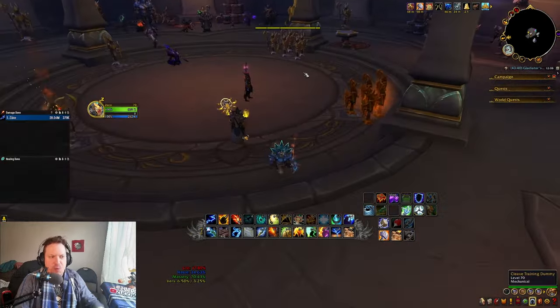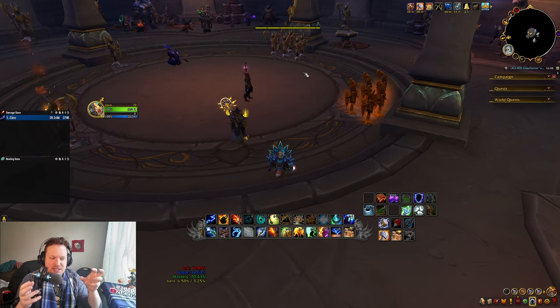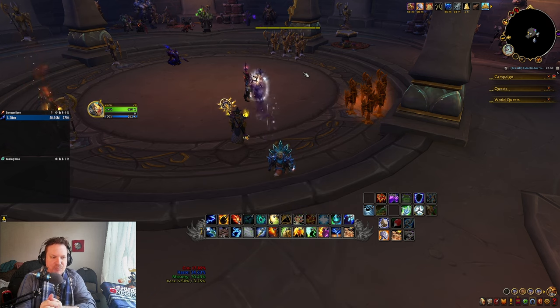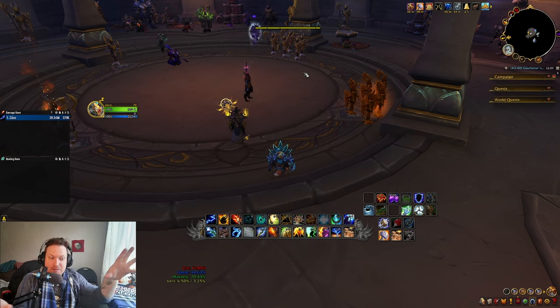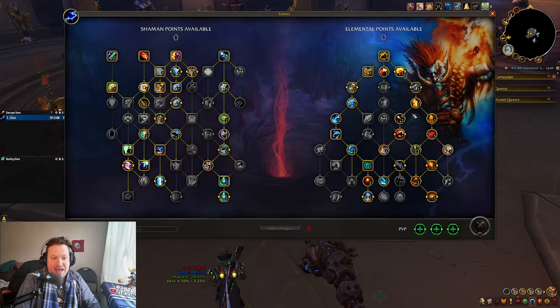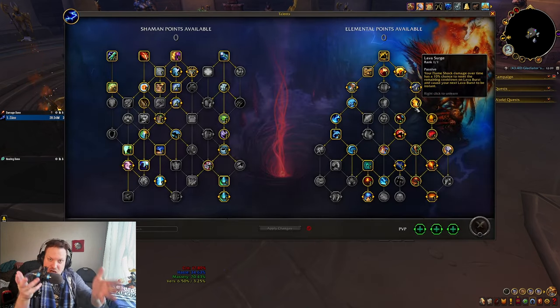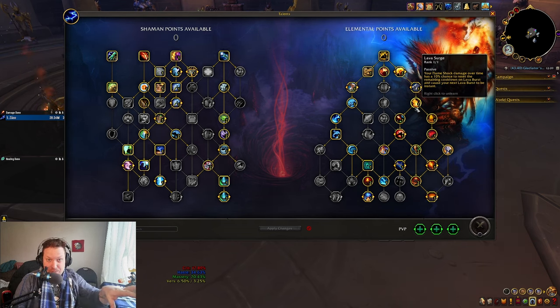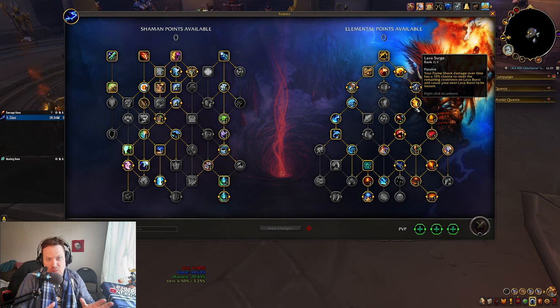The first point of contention to understand is in your opener: how do you spread as many Flameshocks as possible so that you're getting as many Lava Surge procs as possible? Your Flameshock ticks are going to give you Lava Surge procs, which gives you more Meatballs to throw. That's what we want.